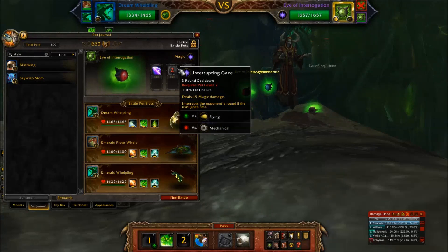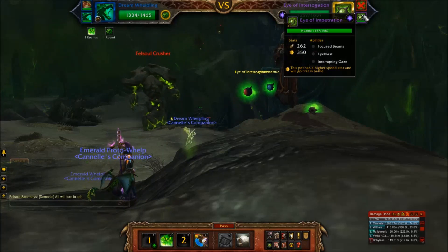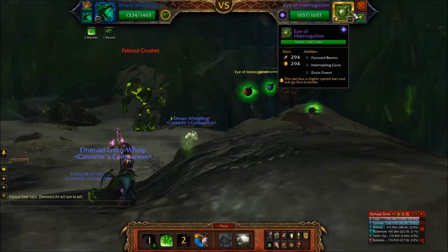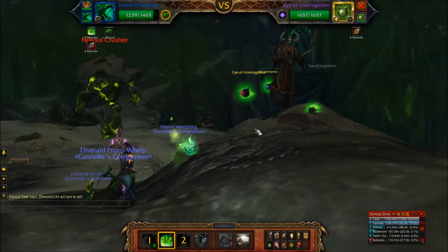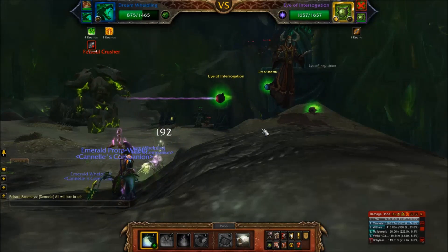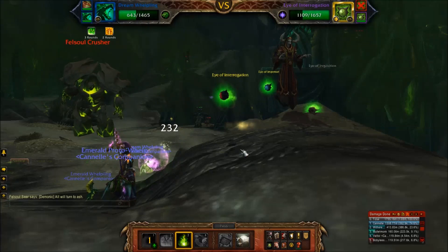Interrupting Gaze — a lot of pets have a similar ability — deals damage and interrupts the opponent's round if the pet goes first, which is pretty hard to counter because these guys are fast pets: one is 294 speed and the other is 350. No way you're going to find something faster than that. I personally wouldn't use flying pets because all his pets have magic abilities and flying pets don't like magic attacks. Let's refresh Emerald Presence so we can take some hits, then use Sleeping Gas. There's Interrupting Gaze — that's okay, I can use Sleeping Gas this turn instead. There he goes with Focus Beams; I'll use Healing Flame.